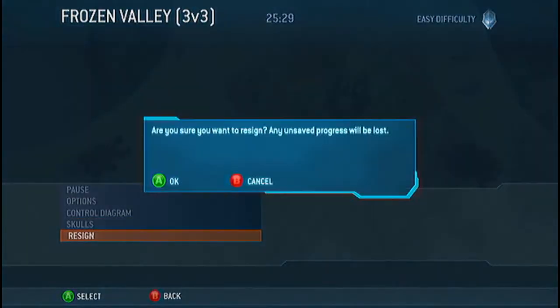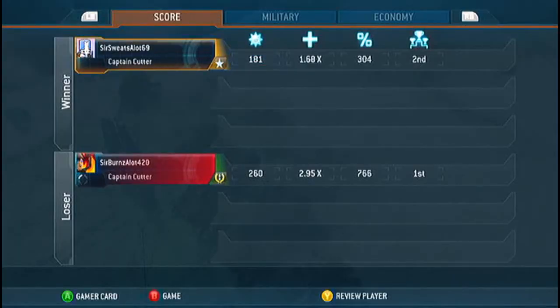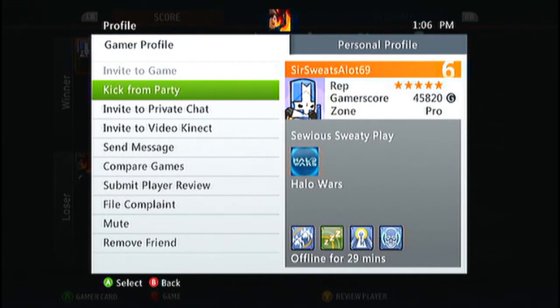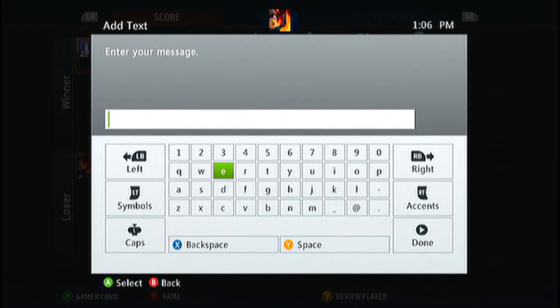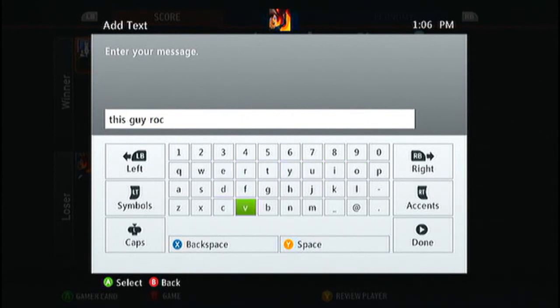I'm probably going to do another video on it to prove the effectiveness when you have all the stars, if you guys want me to. So that's the end of the video — try out the Super Vulcan, see if you guys like it. I want to give a shout out to SirSwatsalot69, he helped me make this video. If you guys want to go add him and play with him, he's pretty cool. Thanks for the idea for the video, Rabbit Man and CallMeCrazy — if you guys want to add them too, they're always looking for people to play with. You guys take it easy and stay in touch for the next video.